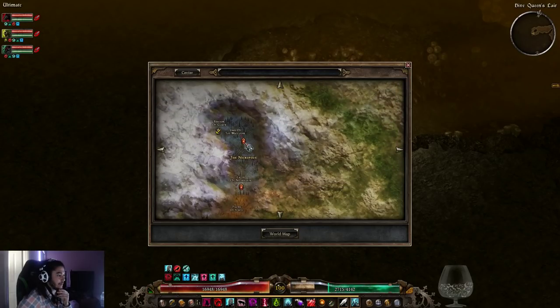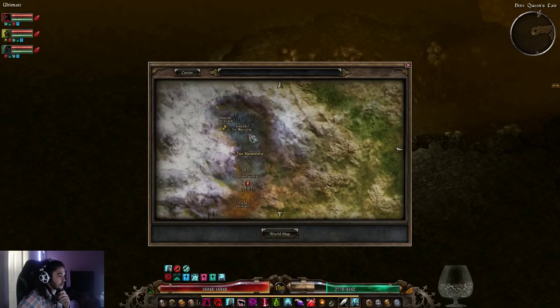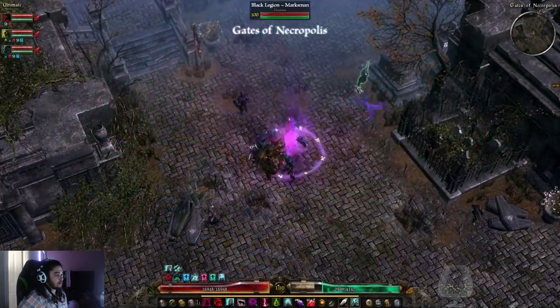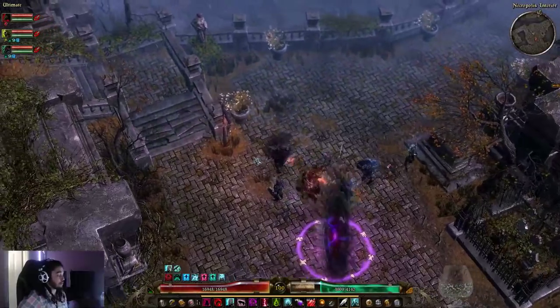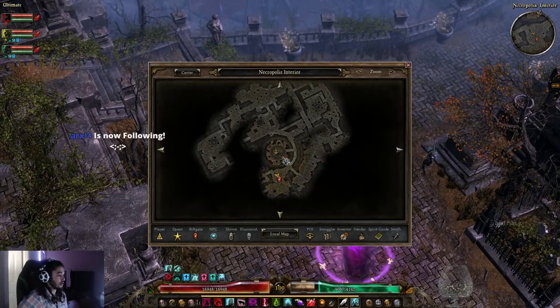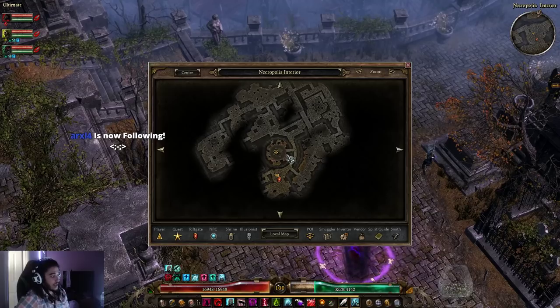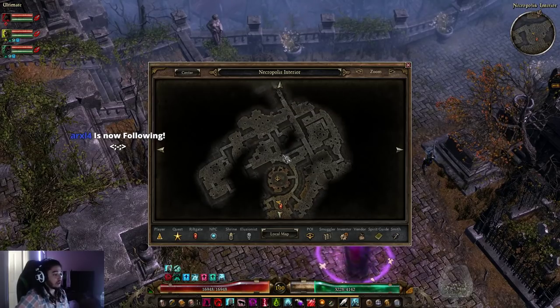I'd also recommend the Tomb of Watchers — I won't run it right now, but doing the last boss is pretty nice for legendaries. Just going through the Tomb of the Watcher you can find a Guardian boss, then another Guardian on the second floor, then the actual final boss who has two chests, plus a bunch of hero mobs in between.